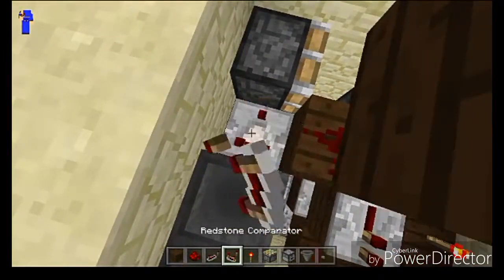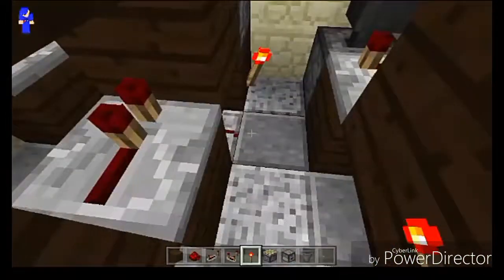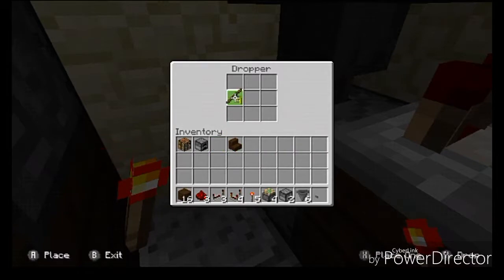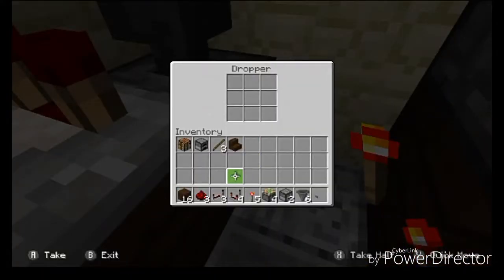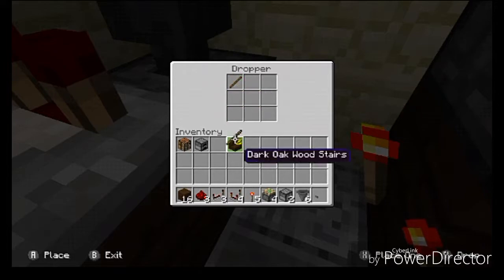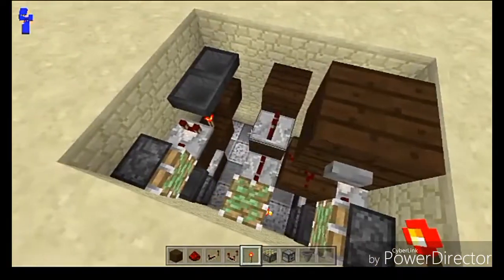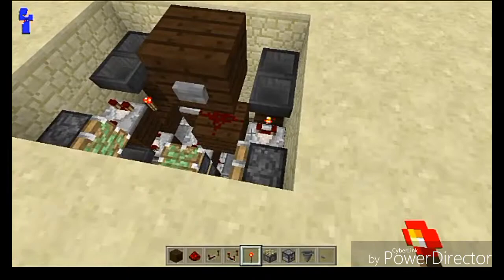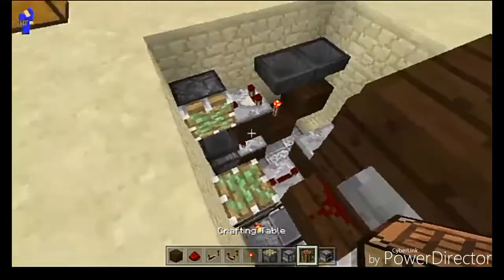Go ahead and place a comparator down right here, and place a comparator down right here. Now go ahead and go into the inventories of your blocks and start placing in your items. Go into this dropper right here and place in one of your items — that'll turn it into your hopper-dropper monostable circuit. Do the exact same thing on the other side. Now this is very important to understand that you are doing this correctly, because if you don't do this correctly, it is not going to work. Before we go ahead and do that, let me go ahead and pull out the blocks that I'm going to swap.